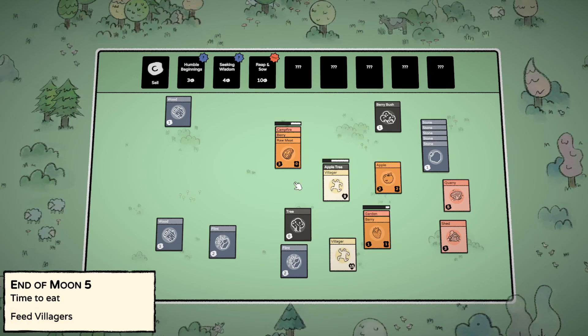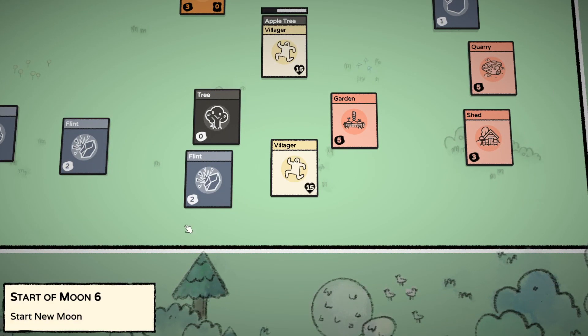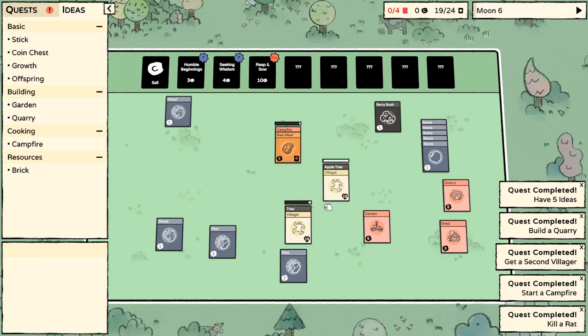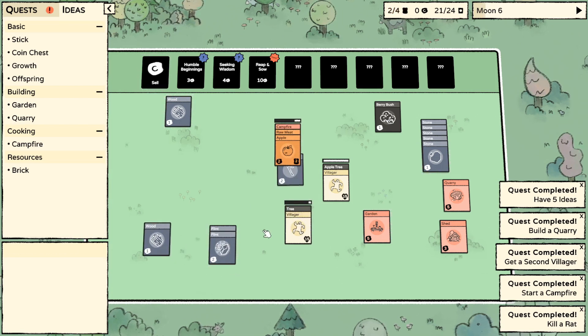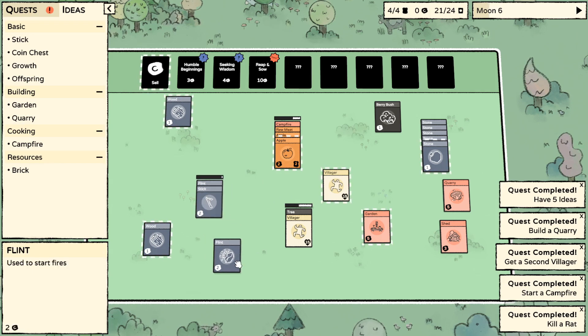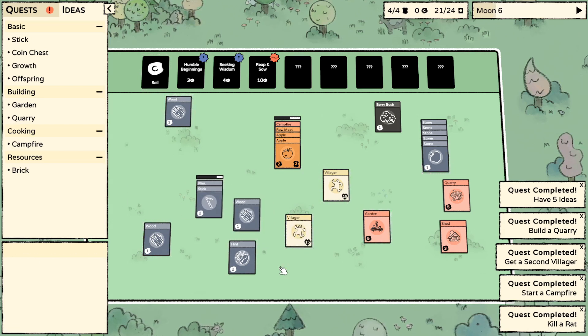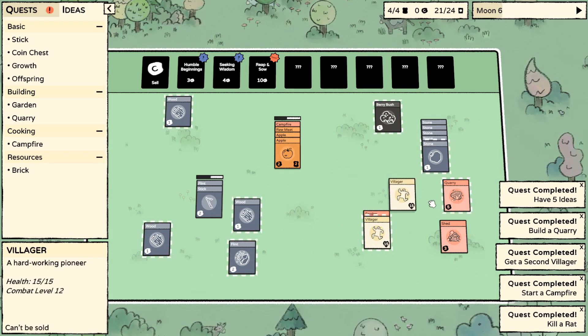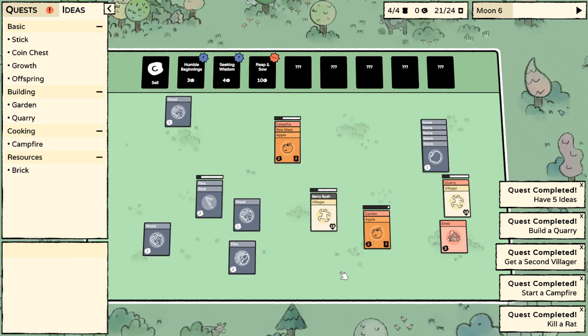What are we gonna feed them? Nom nom nom. There goes my recipe. All right, you little shits. Put that back on there. Flint and stick - was that campfire? I don't know if they get used up, I'll make another campfire anyway. Why have I got two apples on the fire? Why have I got nobody in the garden or the quarry or on the berry bush? Let's do that and figure this out.